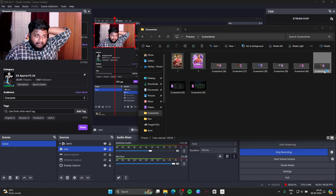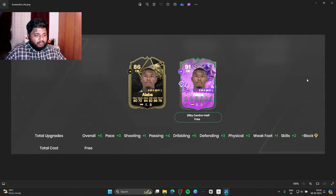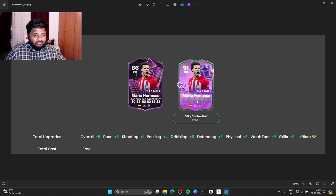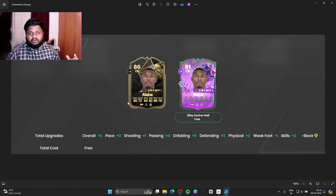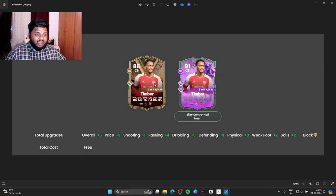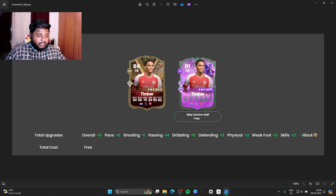For La Liga, there are two good options. The first card — I'm not sure if it was an SBC — has strong stats for a center half. Alaba is the other option: after the upgrade he has 73 pace and 89 defending, while the other La Liga option has 54 pace and 88 defending. Similar stats overall, but Alaba offers more pace. That said, if you can get Timber, he's the one I'd 100% recommend.